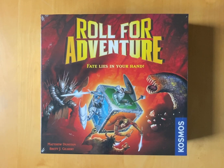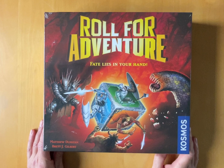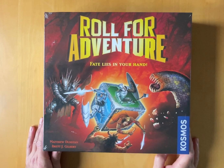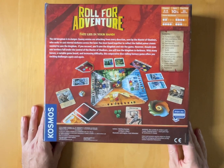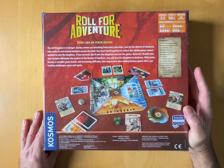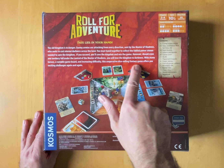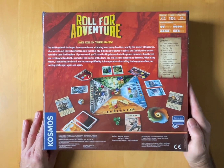Welcome to an unboxing. Today I am going to be looking at what's inside the box for Roll for Adventure - the fate lies in your hands. This is another one of my purchases from the recent Good Games Winter Clearance. It's a game for two to four players, and it's cooperative - a cooperative dice rolling fantasy game. So perfect for me as a single player.